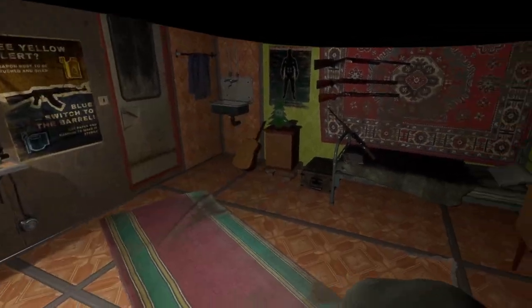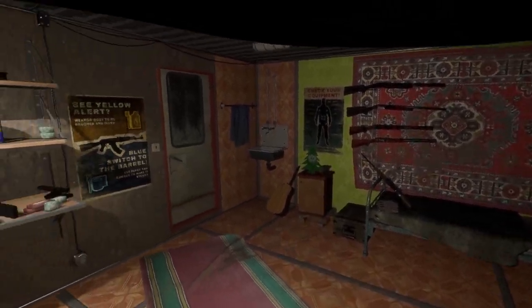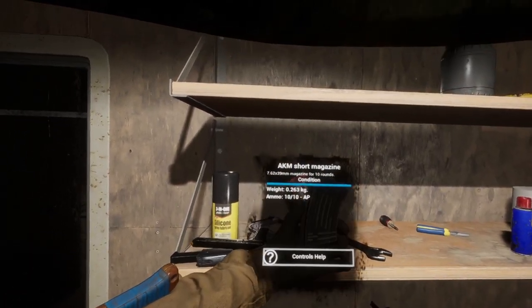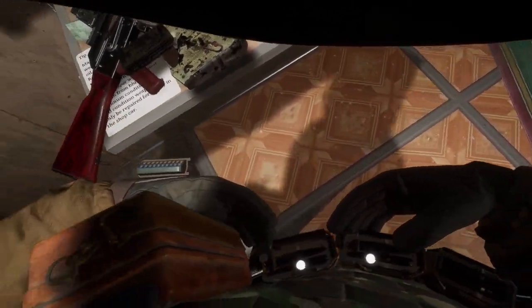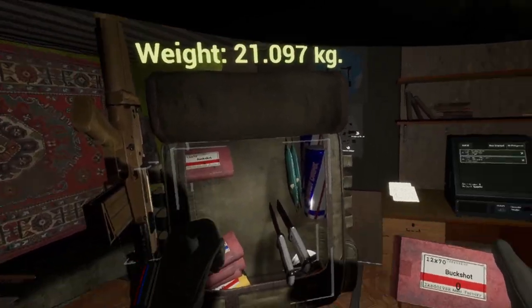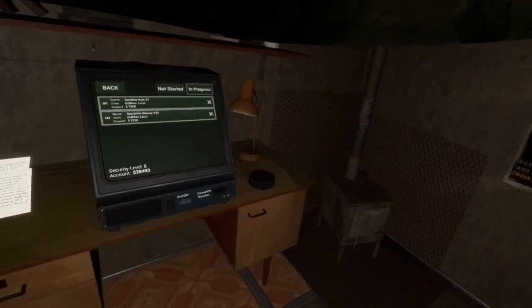Welcome back to Into the Radius. I've done a little bit of stuff before hopping in. One thing I realized was we're carrying the ATM around but we're not even using it right now. I was keeping the ammo in our backpack but I completely forgot about these slots, so now I have it on me instead.